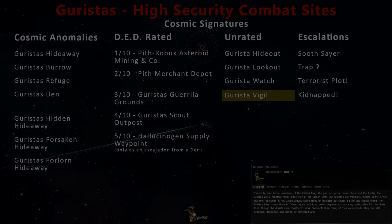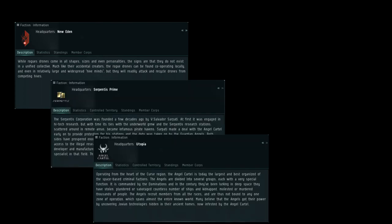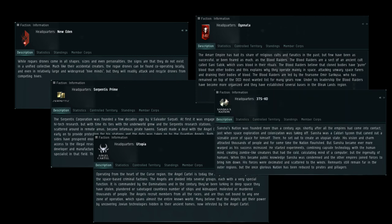Other NPC pirates found in the area include Rogue Drones, the Serpentis, Angel Cartel, Blood Raiders, and Sansha's Nation.